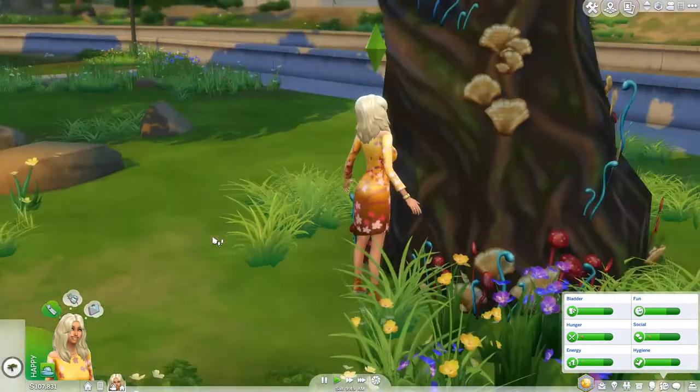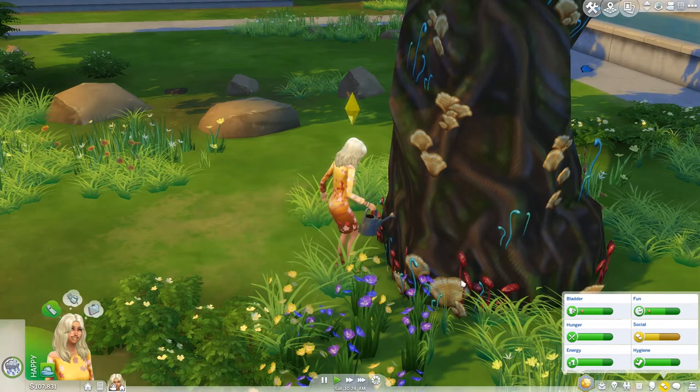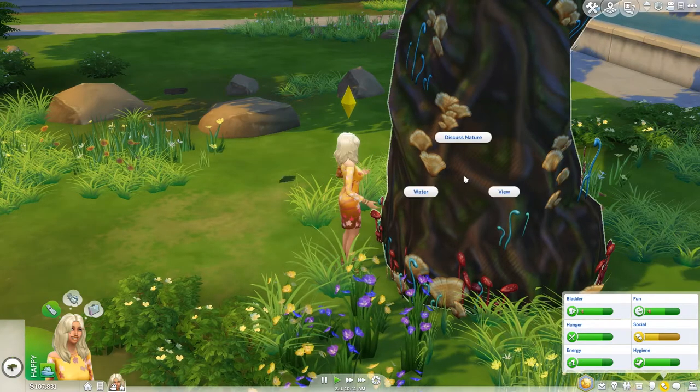Starting with viewing, engage with the options on the tree. Slowly more options will appear, from watering to discussing nature. Do these a few times and eventually an entrance in the tree will open.